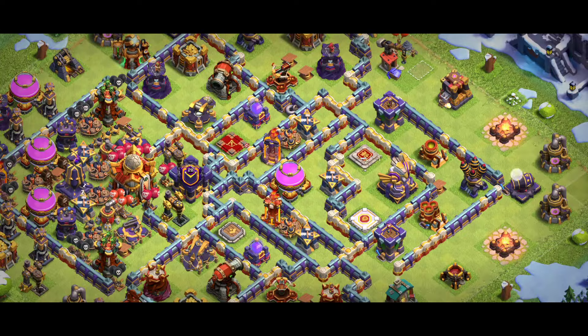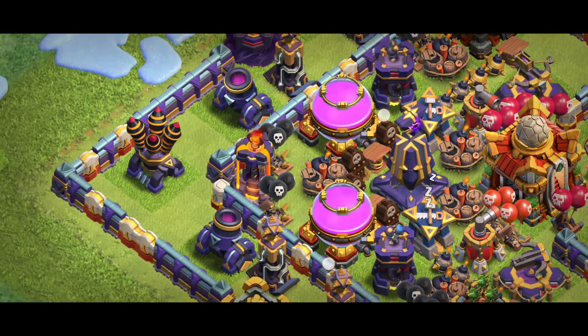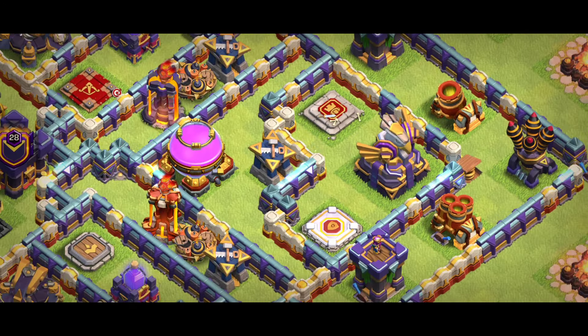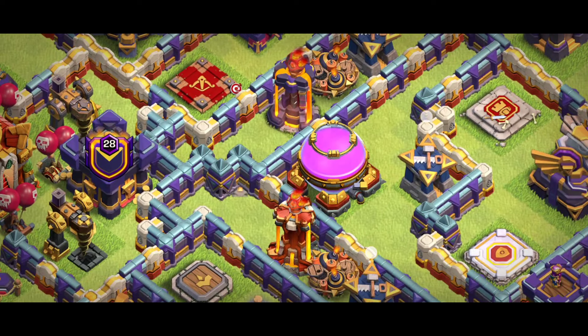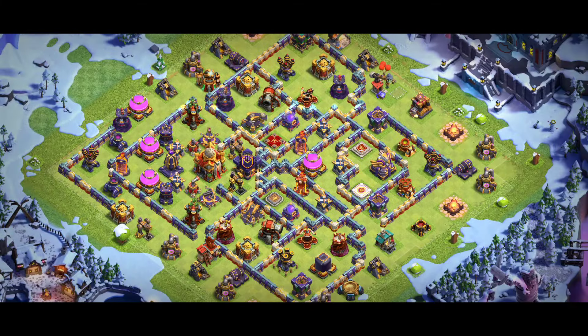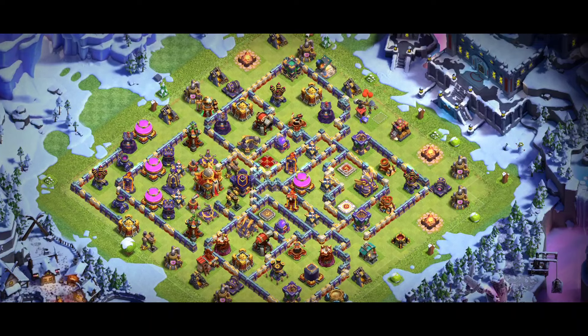Base number three is one of the best one-star corner bases. Especially this area — you can see a single inferno in the corner with red mines. The key thing in this base is the two heroes with the eagle, because knowing that warden and king are in the same spot is really tough to deal with. There are multiple infernos also, and behind that the queen and RC. That's a great base. I recommend three golems with archers for this base — it's working really really good. I will provide the base replay as well.